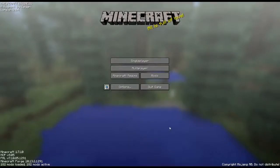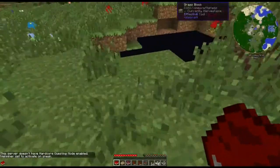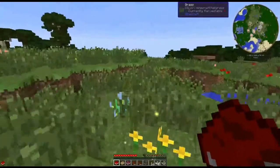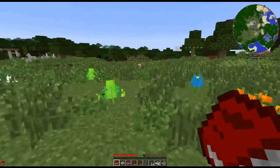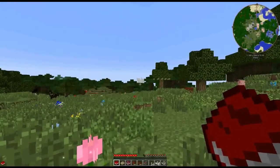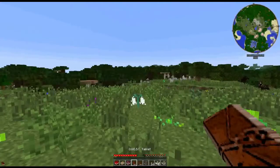So I've spawned a few times just to try and get an ideal location and we've come up with this. Lots of greenery, which is my favourite thing in the world. The world is still loading in at the moment, but I like the look of this location. Lots of horses, lots of grass, a dungeon over in the distance, and I think there's also a village over there as well.